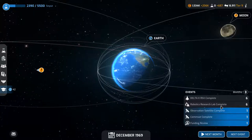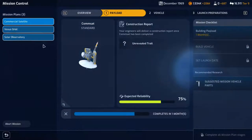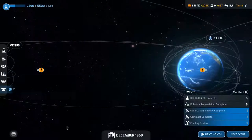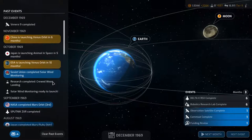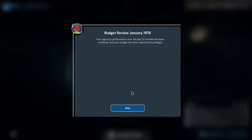The CommSat is coming up, the robotics research lab is coming up, the observation satellite and the Delta K. So we've got three missions on the go: a commercial satellite which is a milestone, we're building the rocket for that, and we've got Solar One as well. China is launching the Venus orbit in six months, we still need to do Venus orbit in ten months, the Soviets completed solar wind monitoring, NASA completed Mars orbit third — so we're doing pretty good so far.